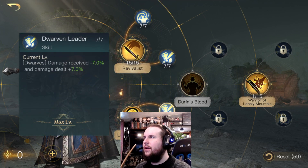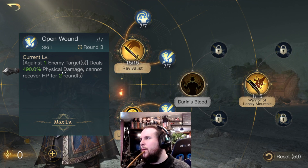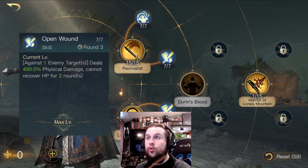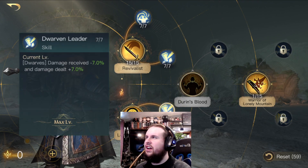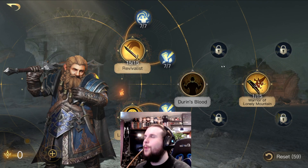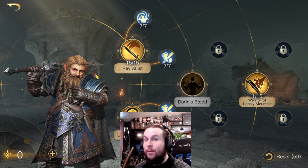Since I'm focusing him on a leader build, I'll probably respec and put it into Warrior of the Lonely Mountain, some more points into that. It'd be nice to get this at 15, but I don't know what I would sacrifice. I could sacrifice maybe the Frightened buff, but this is pretty good to have maxed out. Again, I focus him really as not a damager himself, but as an army buffer.